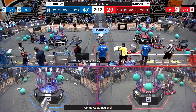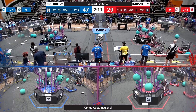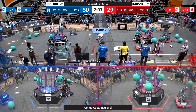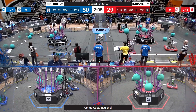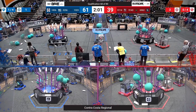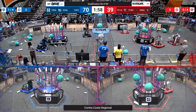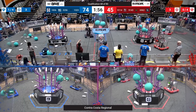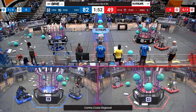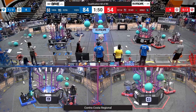Our Blue Alliance, on the other hand, already has five pieces up. And it looks like Madtown is going for another one on L2. Grabbing an Algae, scoring in the processor for that co-op bonus — they get it in. Grabbing another Coral. And their Alliance partners, that is the Warriors of Orcs 3-2-5-6, going up to score in the net along with their human player.